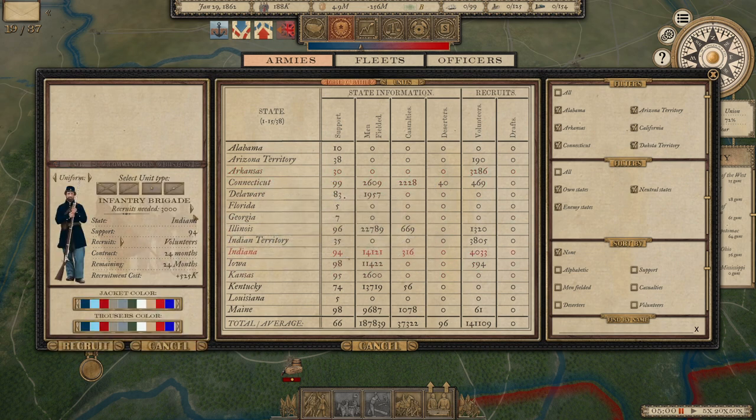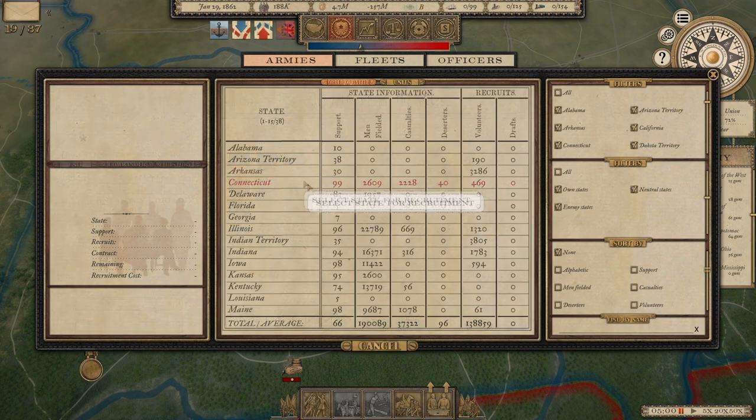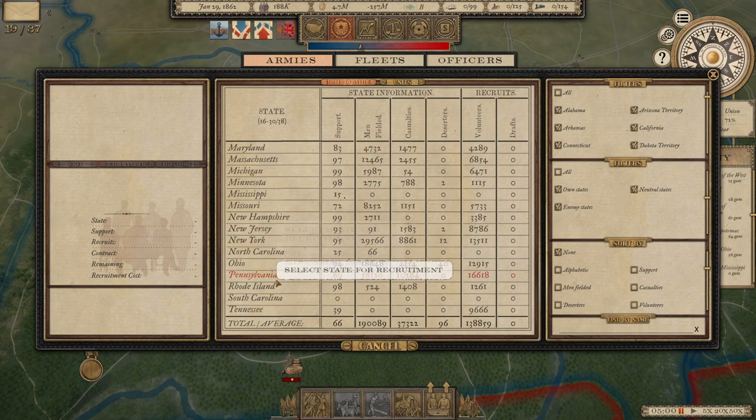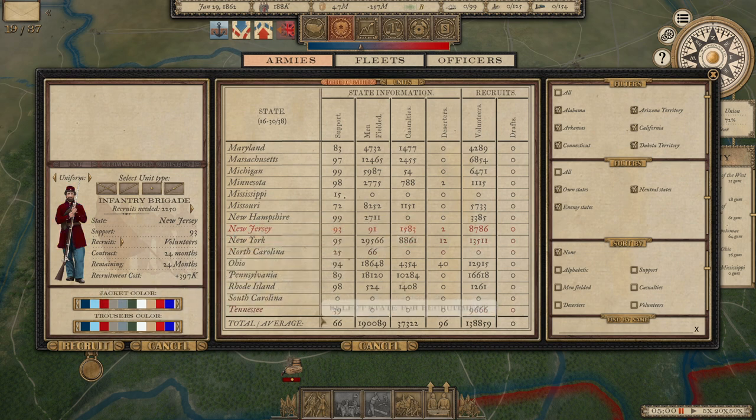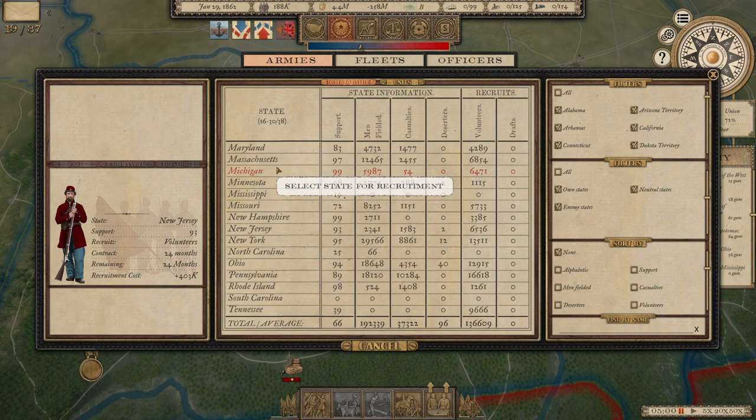We should really form a second division in Missouri. We'll give command to Sylvester Churchill, a brigadier general who fought well before being wounded. We'll raise two brigades — I don't want an overwhelming number of troops to support in Missouri. We'll go with an Indiana brigade of 2,200 troops with sky blue jackets, and then recruit a second brigade from New Jersey — they've got 8,000 volunteers. It'll take 35 days for those troops to show up. We'll also recruit a new battery of artillery from Minnesota.